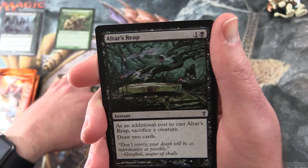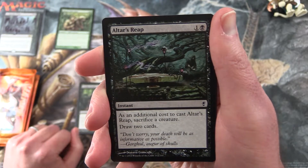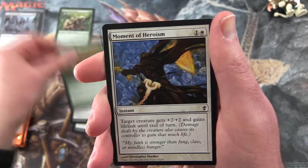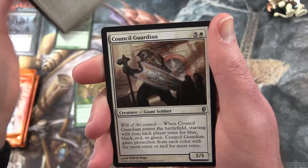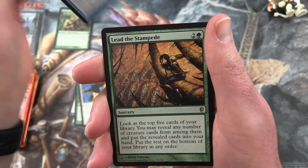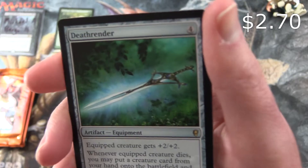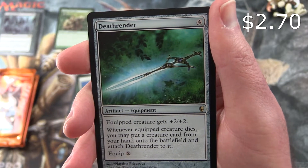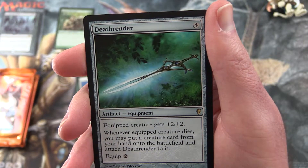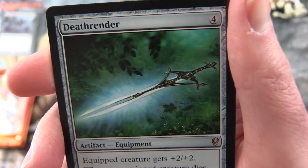So any Rares, Mythics, Foils, and anything worth more than a dollar I'll be putting in Michael's pack. Altar's Reap, Nature's Claim, Moment of Heroism. Uncommons we have Council Guardian, Split Decision, Lead the Stampede. And the Rare is Death Render — artifact equipment for four. Equipped creature gets plus two, plus two. And whenever an equipped creature dies, you may put a creature card from your hand onto the battlefield and attach Death Render to it. Equip cost is two.